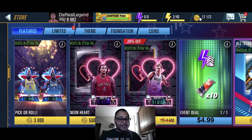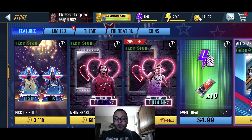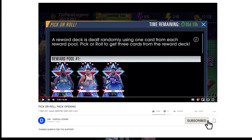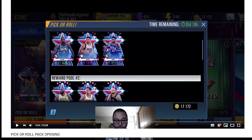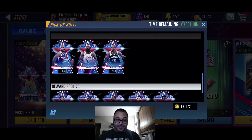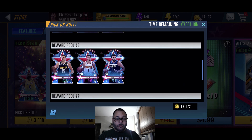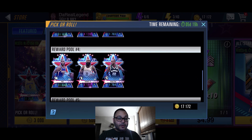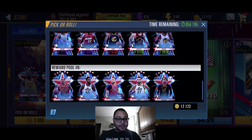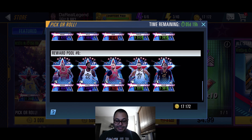We got the Pick and Row here — each pack is 3,000 coins and we got enough to open up five. The first pool is stacked: Diamond Kevin Durant. And if you notice, all the players in the pool are from the All-Star 2022 theme, which is insane. Pool two, LeBron James. Pool three, you got a chance to get Jokic. Number four, Chris Paul — all diamonds. Pool five, you got a chance to get Ja Morant. And pool number six, you got a chance to get DeMar DeRozan. I'm excited, let's get into it.